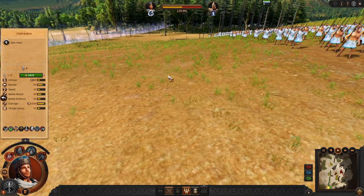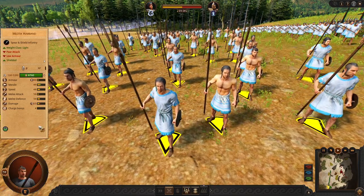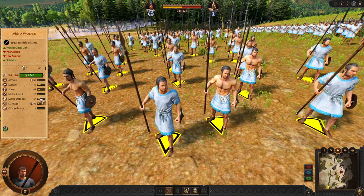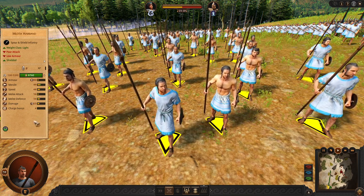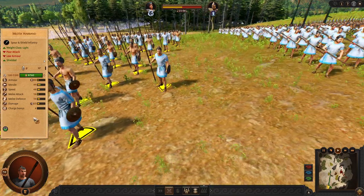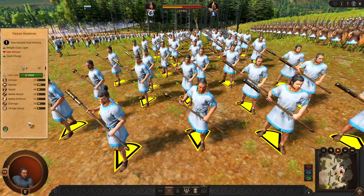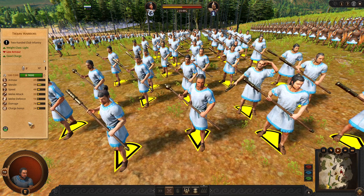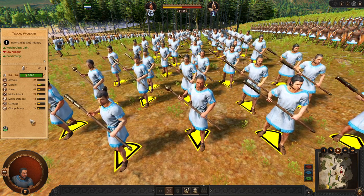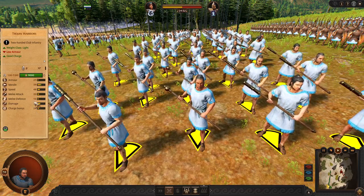Let's review his roster. He is starting with Militia Warband — quite cheap frontline fodder. They are quite weak and usually not performing so well. Instead you should go with Trojan Warriors if you want the cheapest and most efficient fodder. They are quite okay with charging and pinning down enemies.